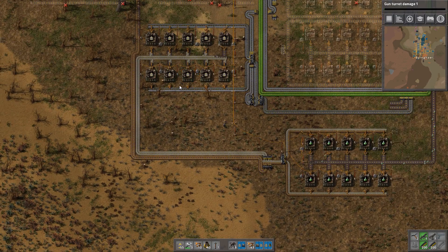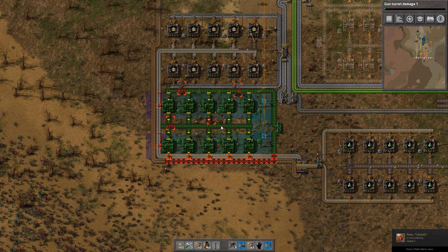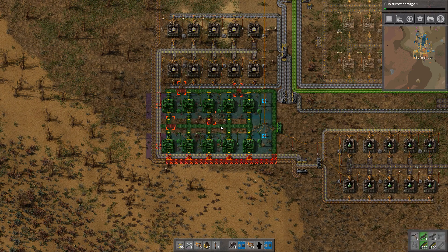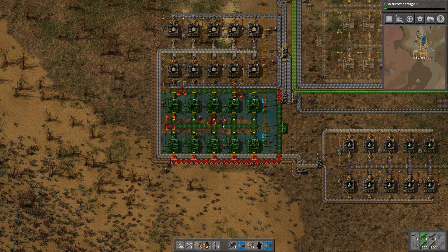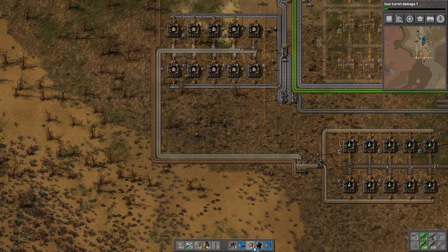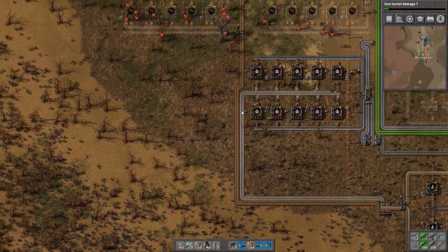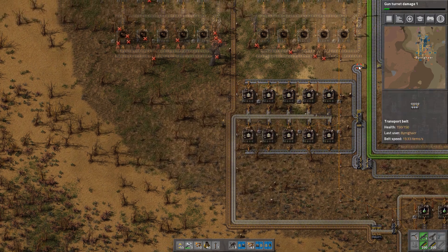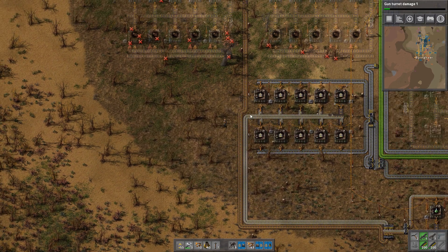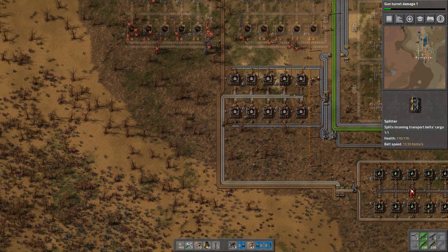I'm noticing maybe we didn't leave enough space to get another array of this stuff. It would be nice to have another array like this — I think we're going to need more. We're going to go for underground belts first, which need iron plates and transport belts. We have iron plates coming in from over here and we can put a splitter on there. Let's see how that works, because I don't think we're going to need a tremendous amount of these.